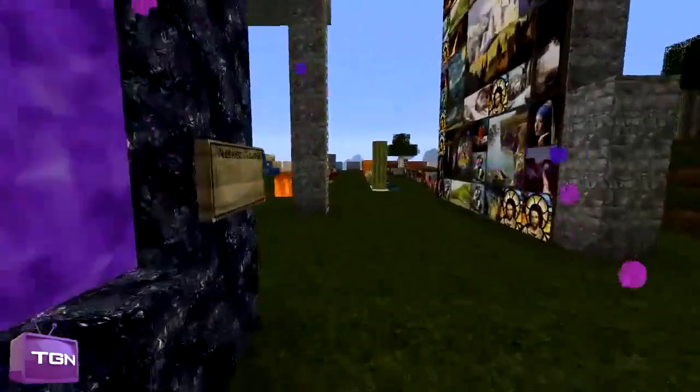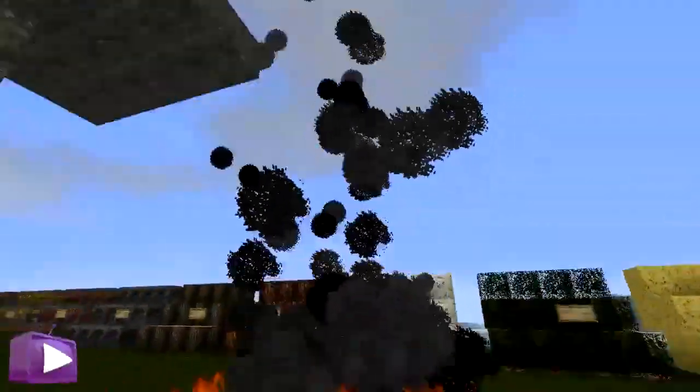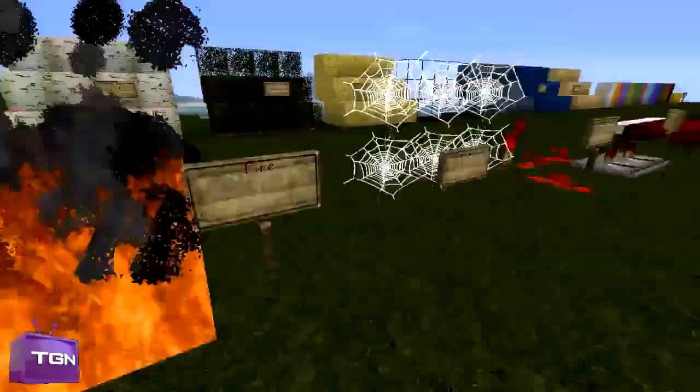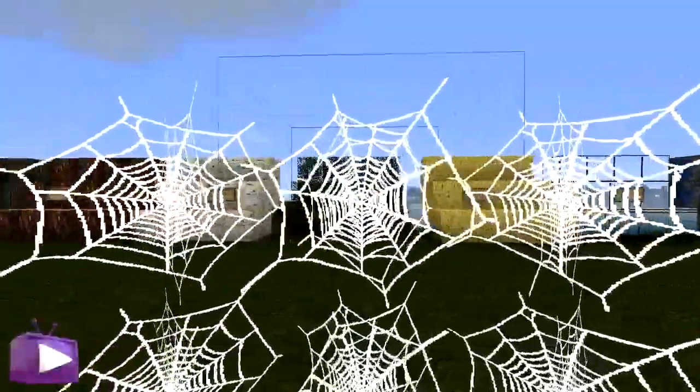And if we head off in this direction, we have fire — pretty detailed, as you can probably tell. It's giving off a lot of smoke, and the smoke looks very nice as well — it's a nice effect. Here we have cobwebs, which are basically just the same but a lot more detailed, and you can clearly distinguish where it's separating.